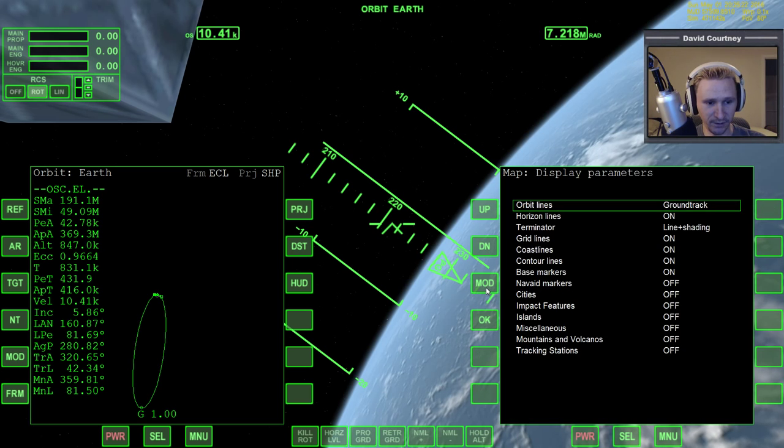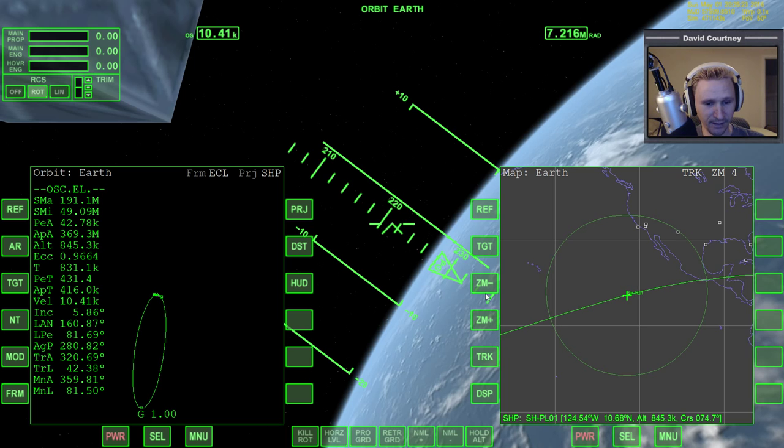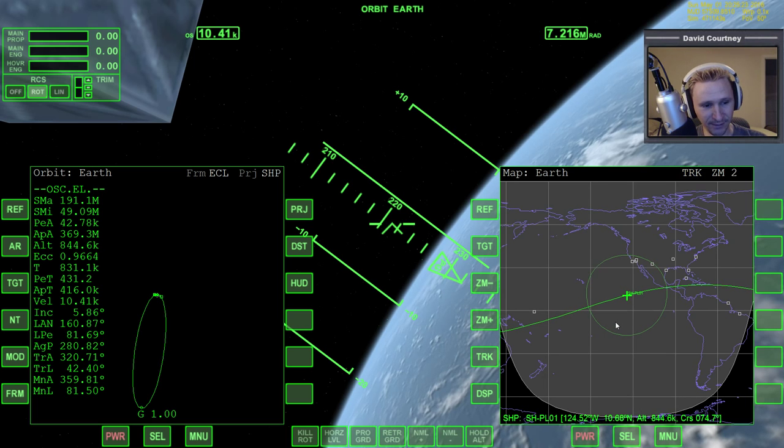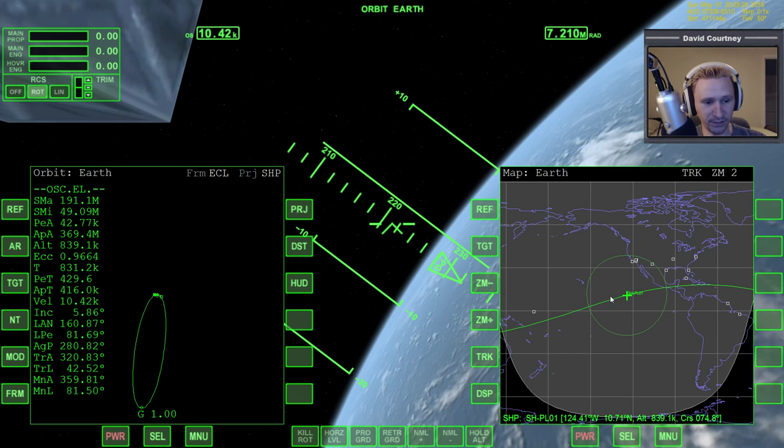One thing I can do is check MapMFD, turn the display lines to OrbitPlane, track the location, and zoom in a bit. My stated goal was to dump the cargo off the coast of Florida, and we'll see where it ends up longitudinally. I knew my latitude was low, and I'll have to maybe fly the mission again to try to work that out, but the latitude was lower than I wanted it to be, so we'll see what happens.